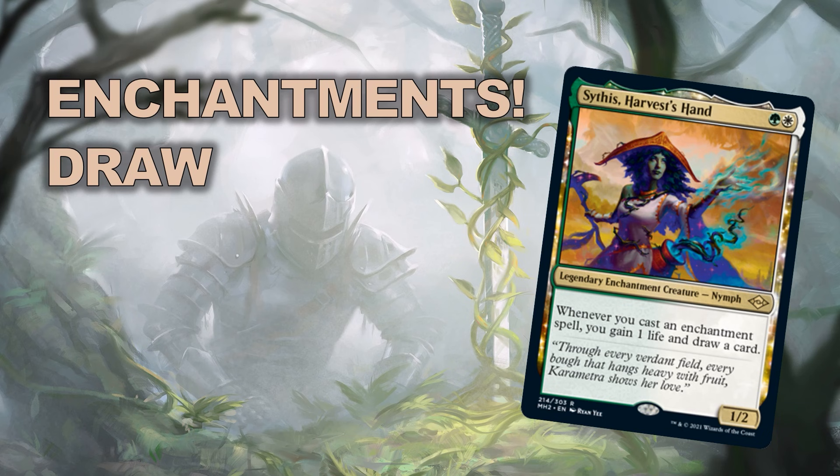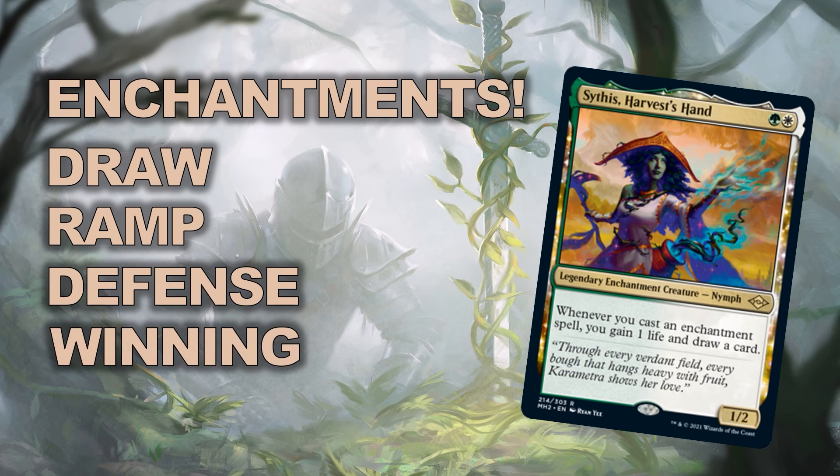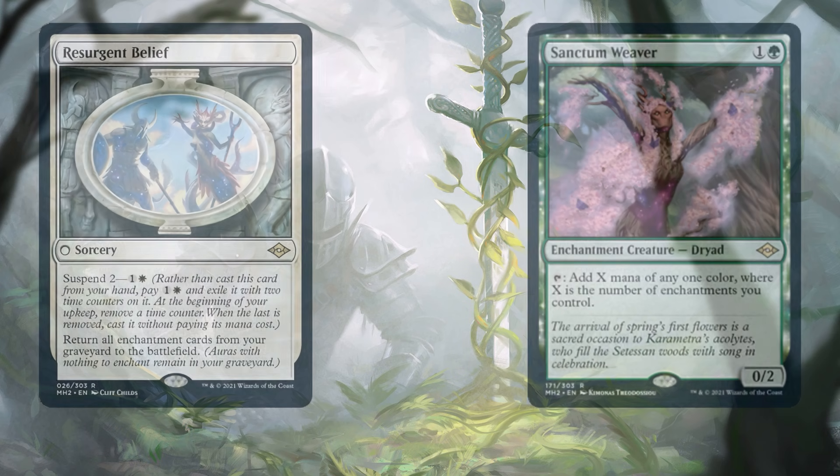You need draw? You've got it in your command zone. You have a deck full of enchantments to trigger it. You need ramp? Some of the best ramp spells are enchantments. You can set up a wall of defenses behind powerful and unique enchantments, and then pivot to winning the game. This deck is awesome, powerful, and so much fun to play, and now is the right time to build an Enchantment Matters deck.